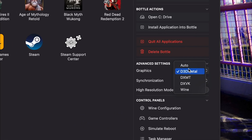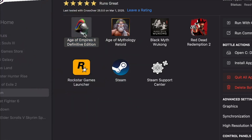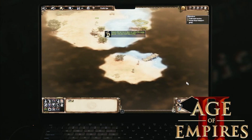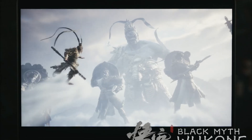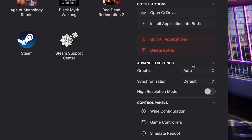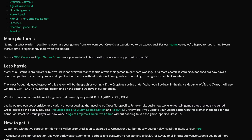Probably my favorite part is that they've added an auto button. If you've used Crossover before, depending on what the game was running, you had to switch between D3D Metal or DXVK. Now there's no more need to guess or google what you need to run the game — just set it to auto and it will automatically select what's needed. Great improvement, probably my favorite.